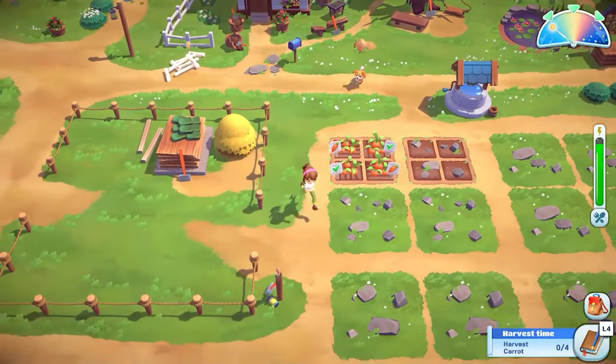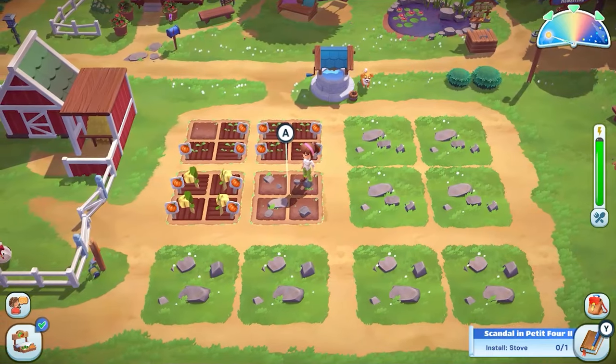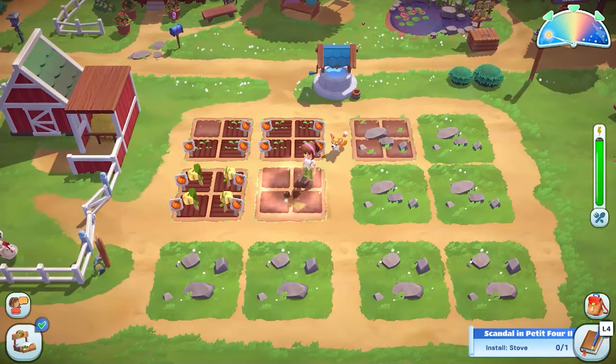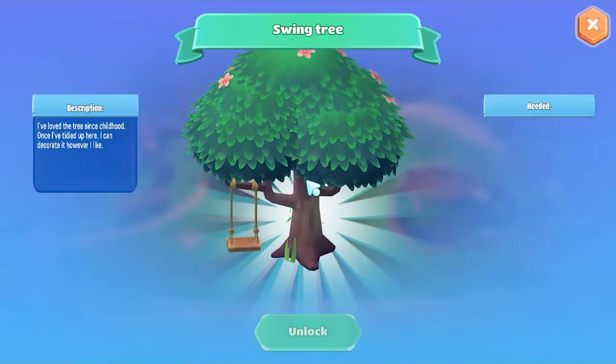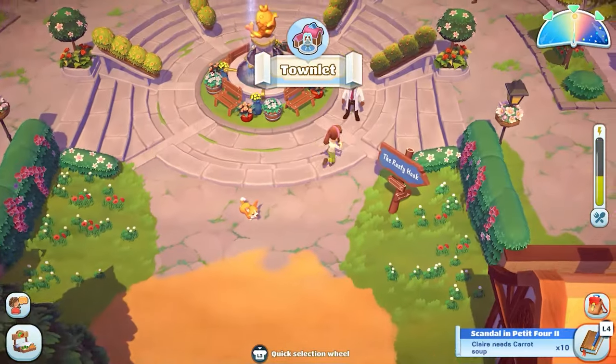Your farm at the beginning of the game is essentially a small house and one farming plot. Through story progression you can unlock barns, more farm plots, upgrade your house, add furniture and so on. It gives you a great sense of game progression as you slowly see your farm transform.